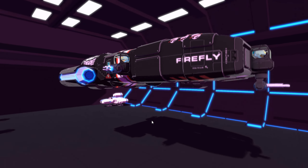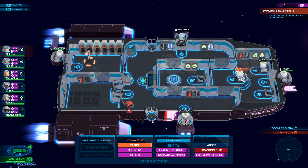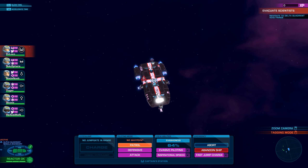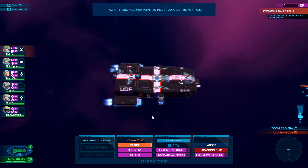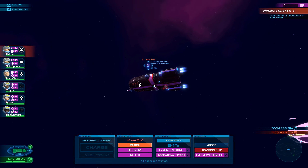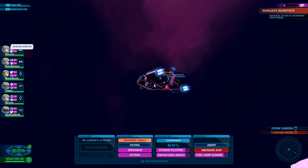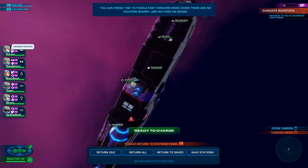Alright, let's go. Also, I've read — because I was looking at the whole shift thing, which in Bomber Crew brought you to this view. However, if you press Z — hold to set a custom waypoint. Okay, that's kind of cool. Look at that purple glow here from the nebula. Alright, charge. Waypoint locked.